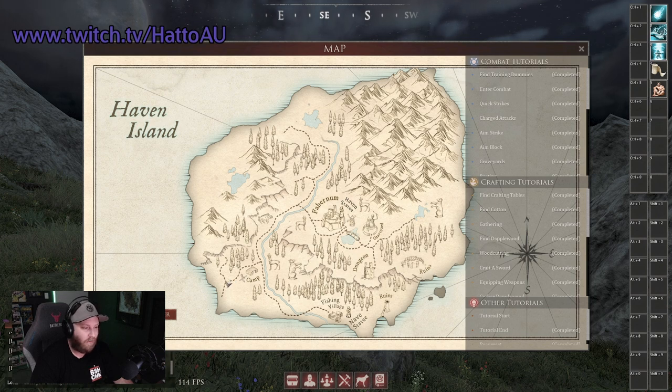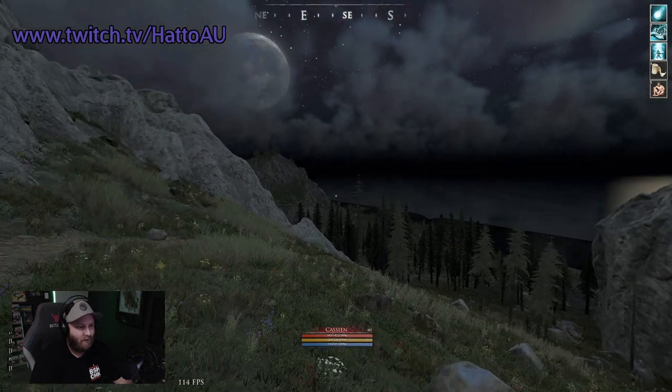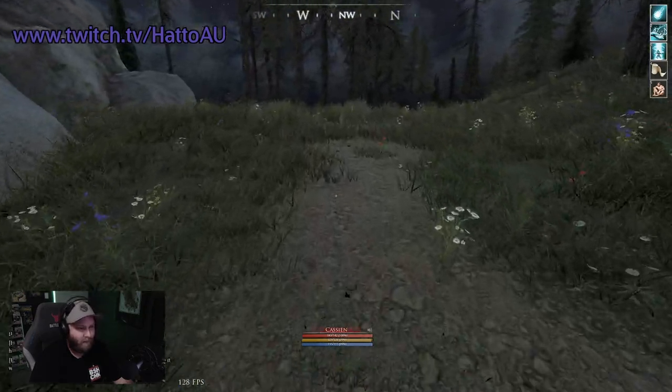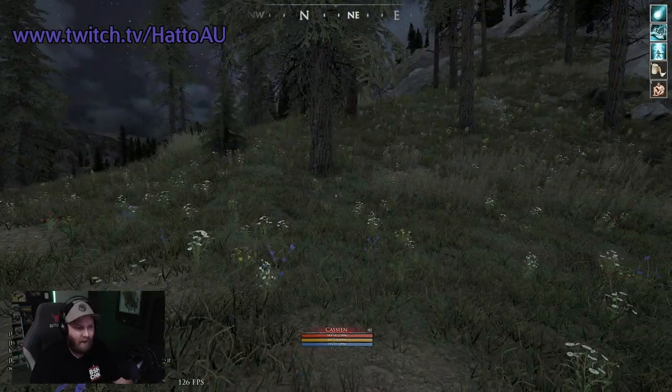Once there, you'll be heading directly north up the hill, following the path all the way to the top. This is the view you should see once you reach it. From here the body can spawn — it can sometimes be in the grass off the edge or in the bushes.